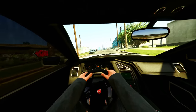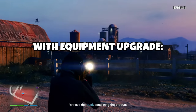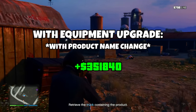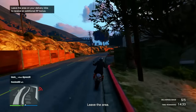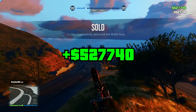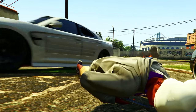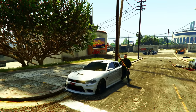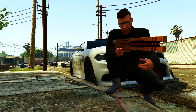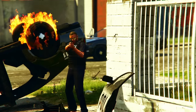Now let's go over the payouts for the acid lab business. Without the equipment upgrade you'll make $237,600 per sell. With the equipment upgrade you'll make $335,200, and if you also change the name of your product that goes up to $351,840. But you can make even more by selling in a full public lobby — with the equipment upgrade and the high demand bonus I'm getting close to $530,000 per sell. And in terms of griefers, in the seven months the acid lab has been out I have never once been griefed during these sell missions. Even if you're worried, you can always throw on Ghost Organization.